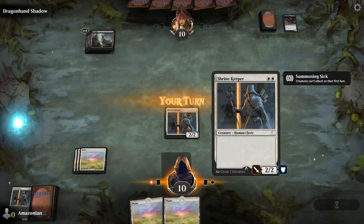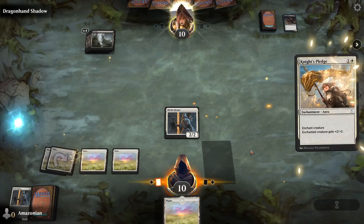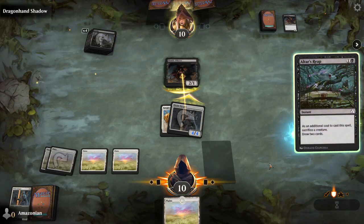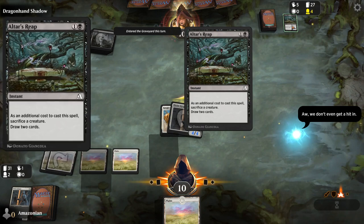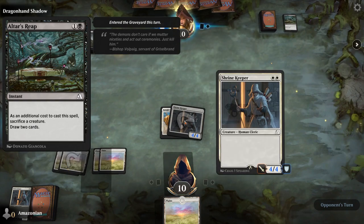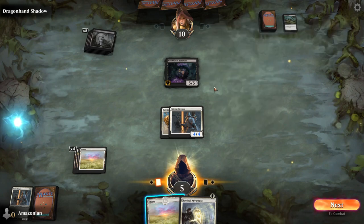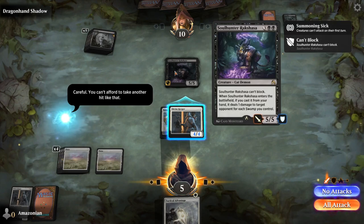Now that you have one creature left on the battlefield, it seems like you've got a pretty good board advantage. Play a Plains for the turn and then use your Knight's Pledge Aura on your Shrine Keeper to get a four power, four toughness creature. The Dragonhand Shadow is going to play not one but two spells — first casting the Nimble Pilferer and using it to block your Shrine Keeper. Then the Nimble Pilferer was sacrificed to Altar's Reap, which allows them to draw two cards. Because your Shrine Keeper was blocked, they don't receive any damage, but they still get to draw two cards. Now they've played the Soul Hunter Rakshasa — this card is bigger than yours but it can't block. You only have five life left because this dealt five damage to you when it entered the battlefield.